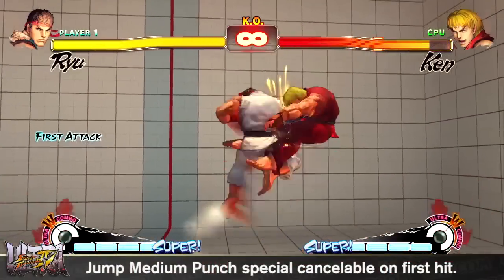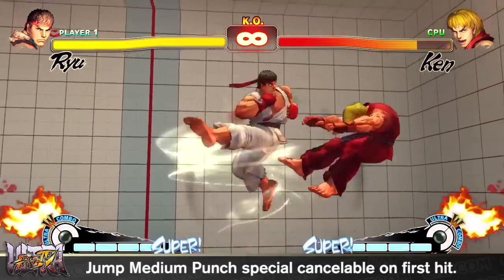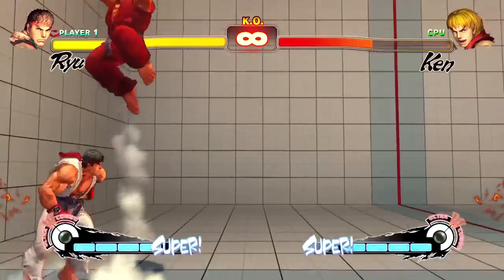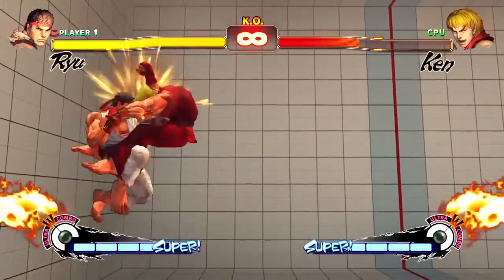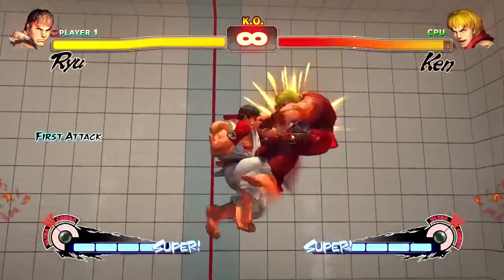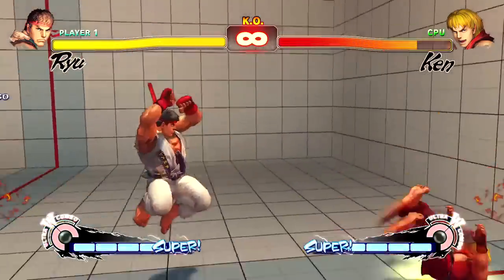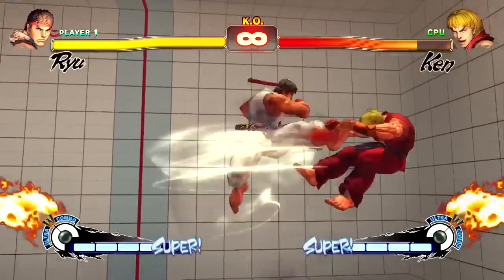Ryu's Jumping Middle Punch has been a staple attack since Super Street Fighter II Turbo. In the Street Fighter IV series, however, this attack has always felt lacking as mentioned by Ryu players. To make this attack more exciting and effective, his Jumping Middle Punch has been changed so that it is now special cancelable on the first hit. This opens up new fun yet damaging possibilities — whether going up or down, that's the real question.